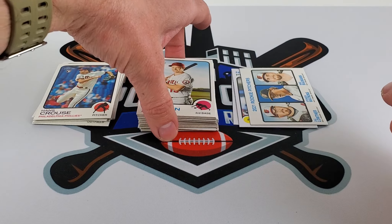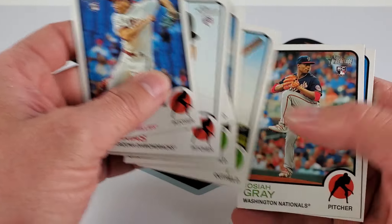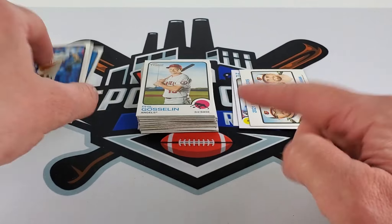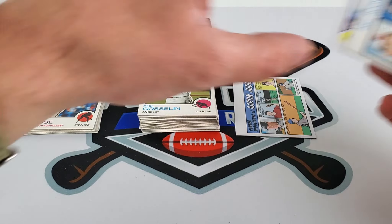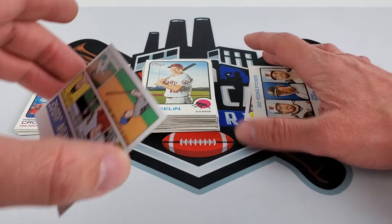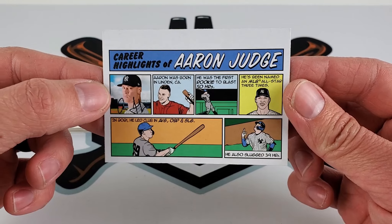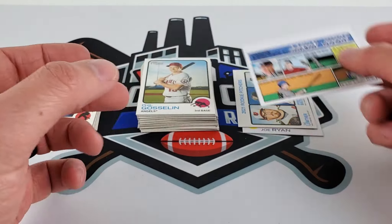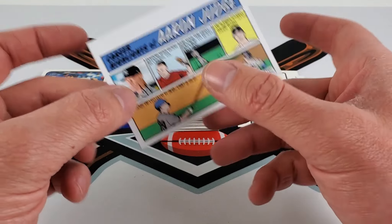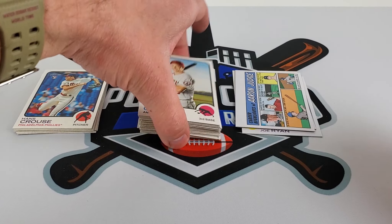Not a crazy pack. Let's head over to the computer — very quick video. Not too many rookies coming out of there, but some big stars. Nothing crazy, but we did get that Aaron Judge — probably the hottest card out of this box. These are very desirable just because they're specific to Walmart, it seems like.